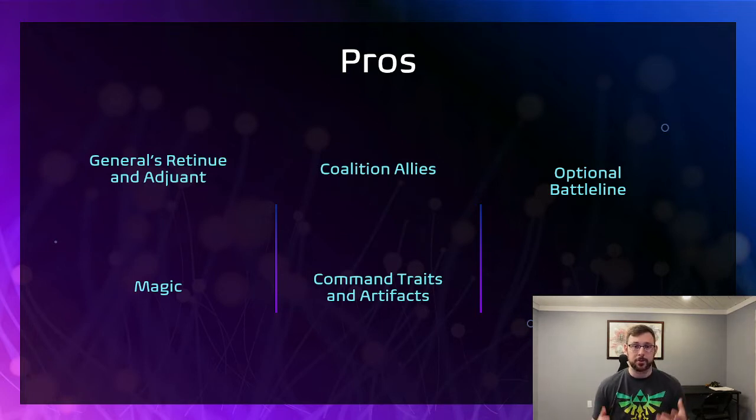Next, Coalition Allies. There are so many different options — you can add stuff from Stormcast to KO, and you can even add in Idoneth and Fyreslayer stuff. They're not necessarily Coalition Allies but they can pull in some really cool stuff as well. Then the Command Traits and Artifacts: every one of these Cities has some decent Command Traits and Artifacts to go with them, varying from City to City. We'll go through them more in a later video where we discuss each City in depth.